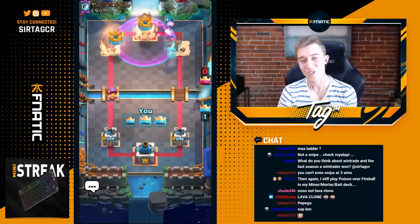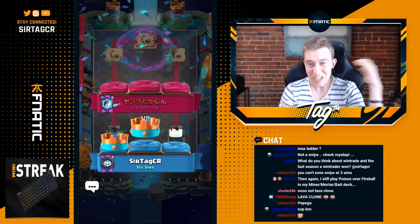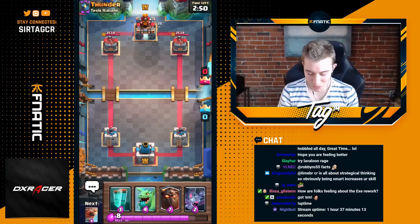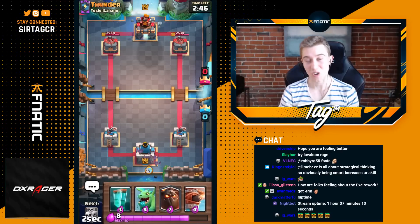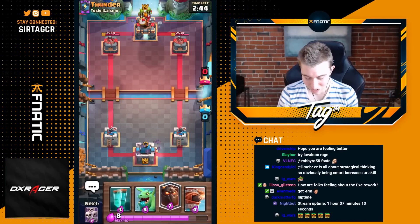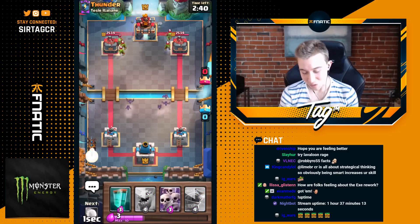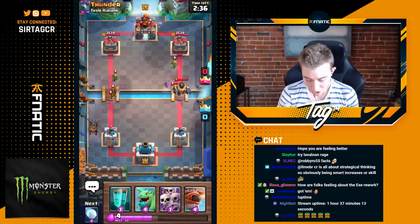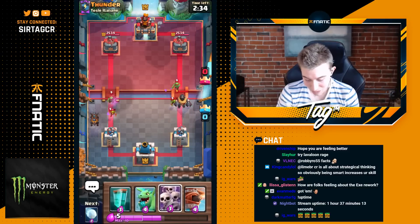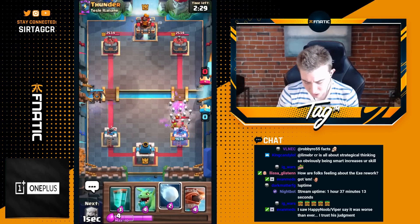I was expecting a Pekka deck to show off the counter, but he's got Fireball and a faster cycle, so it's a bit more difficult. New game — we'll sauce out a good luck and go Bats in the back. We don't have Skarmy initially, but now we do, so we go Lava Hound and can defend against any bridge spam. He dropped seven Elixir on a Mega Knight — we'll go Skarmy as soon as it connects to the tower and take it down.